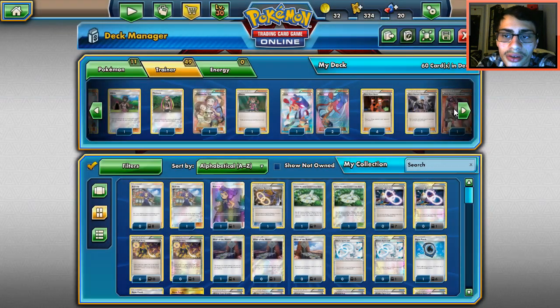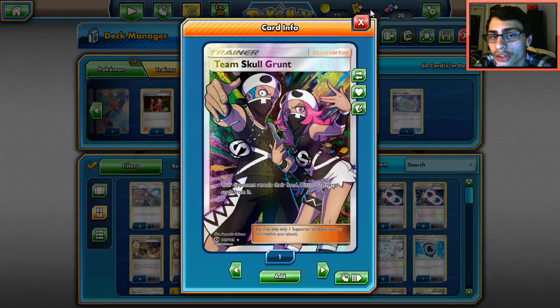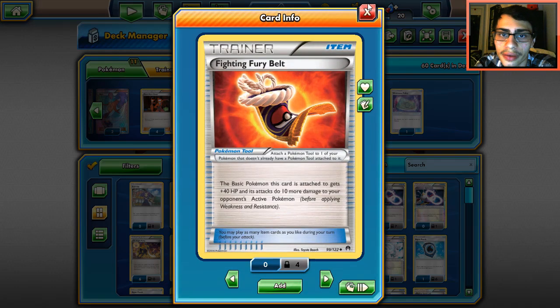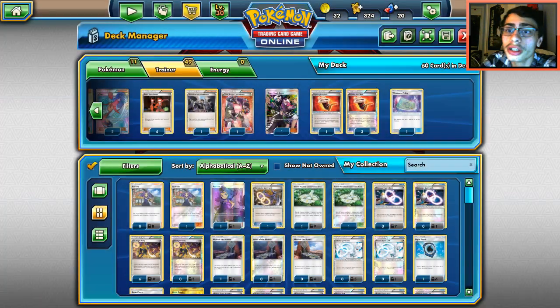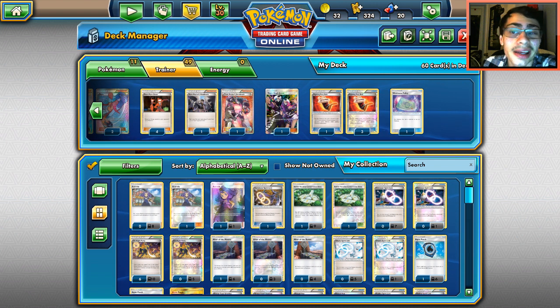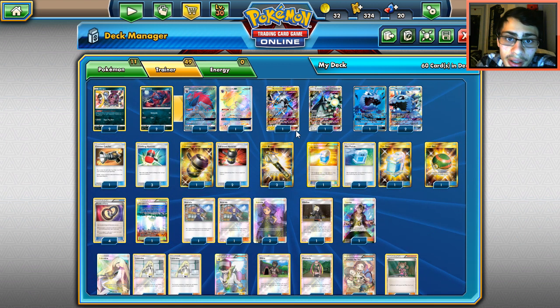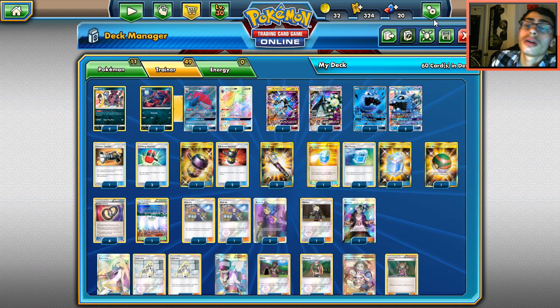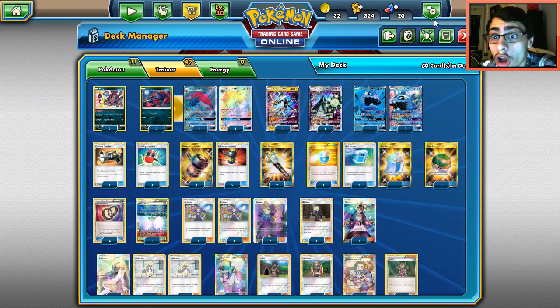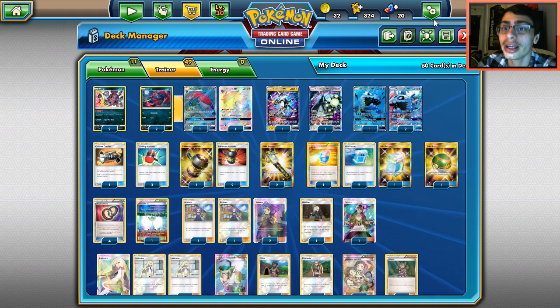Four Flare Guns — this is how we're going to mill. Two Rocket's Handiwork — this is also how we mill our opponent's deck and win the game — this is one of the most crucial cards. One Skull Grunt as well. Four Fighting Fury Belts and one Weakness Policy — Wishiwashi gets 250 HP with it. We play Weakness Policy in case we face a lightning deck or Zoroark GX, so it won't get knocked out as easily.